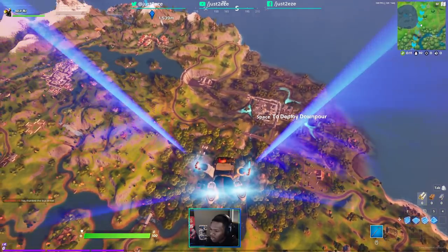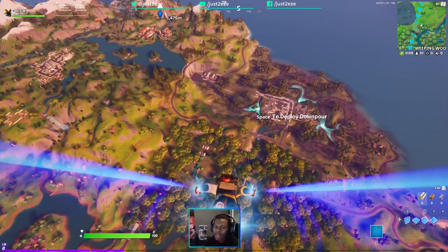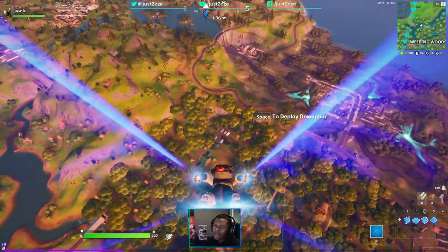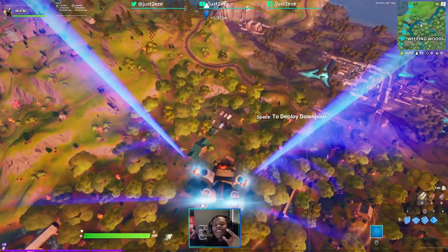Hope this video was helpful. If you want to know how to unlock it, it's very simple — just drop, hit the ground, and boom, it unlocks on your map. I'll be seeing you guys really soon, I'm out.